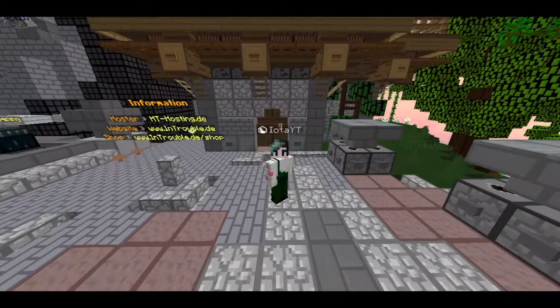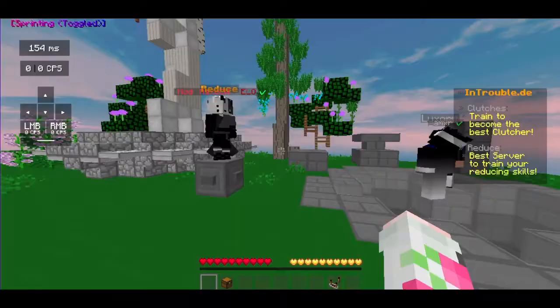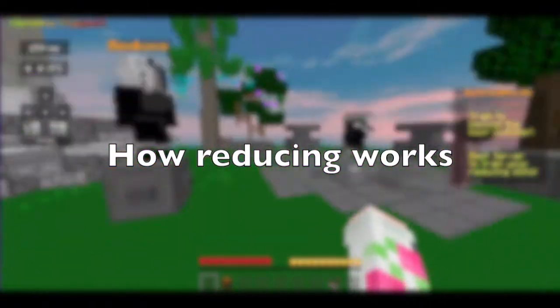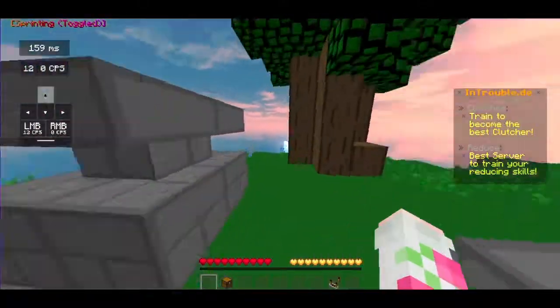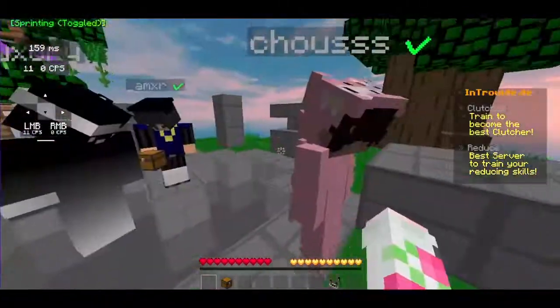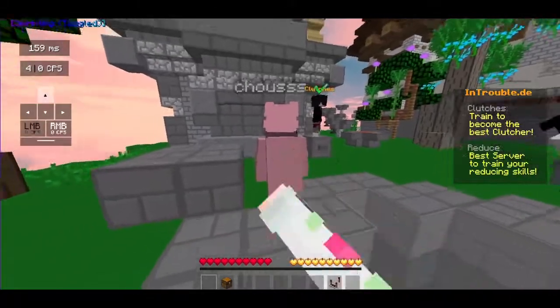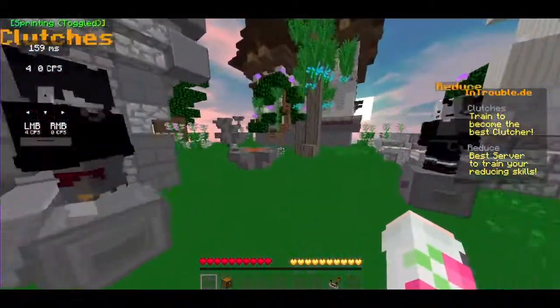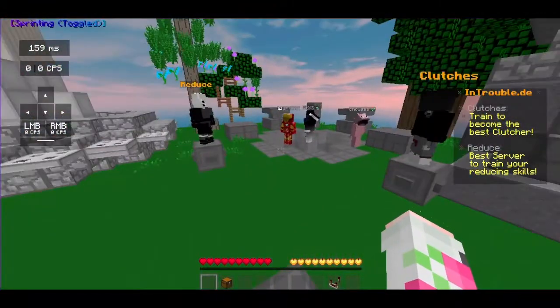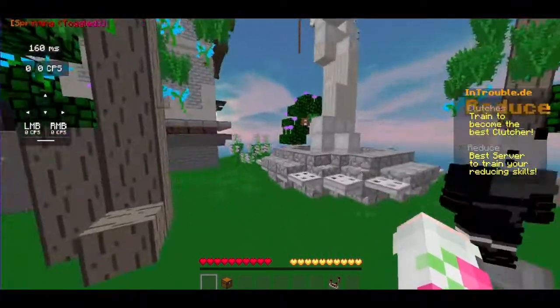So today I'm just gonna teach you guys how to reduce with low CPS. When I'm punching this player, I slow down significantly. Basically, that is what reducing is — you slow down when you punch an enemy. Now this could also apply to reducing when someone is hitting you with like a knockback stick.